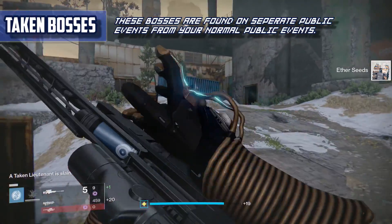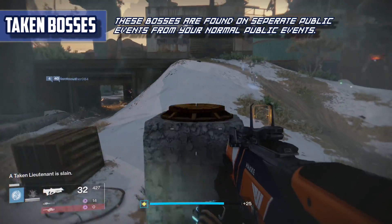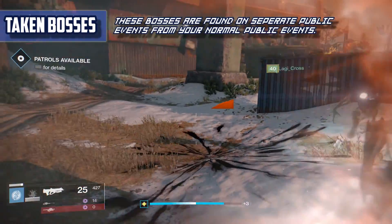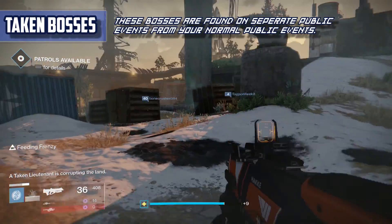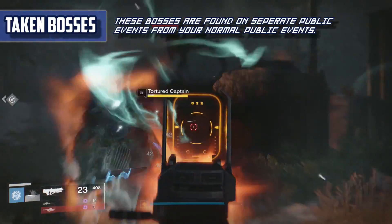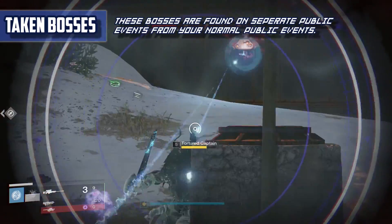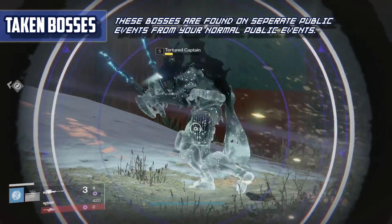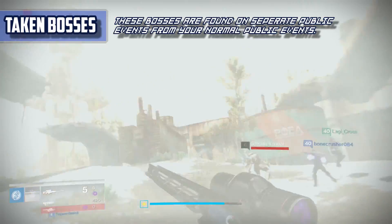To get these bosses to show up, you have to wait for the Taken forces to start invading. This is signified by the area getting foggy. Once this occurs, you have to wait for a subsequent text to show up that says a Taken Lieutenant is corrupting the land. They have predetermined spawn points and you will have an easy time predicting where they will be after doing these events a few times. You will have to kill three of them to get the boss to spawn. It is also worth noting that you have an invisible timer running the whole time — you will have approximately five minutes to do the entire event before they all go away, so make sure you kill them all before the timer's up.